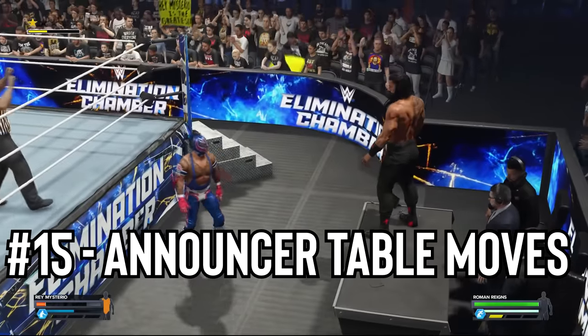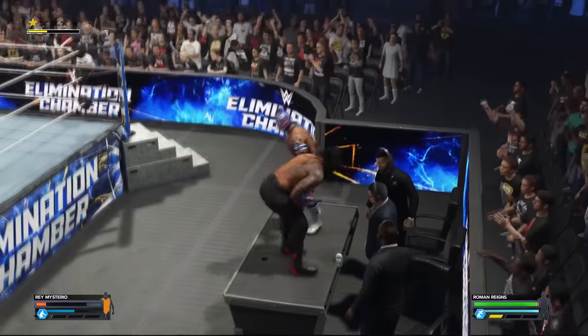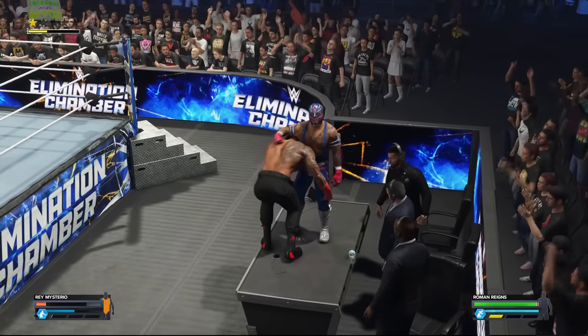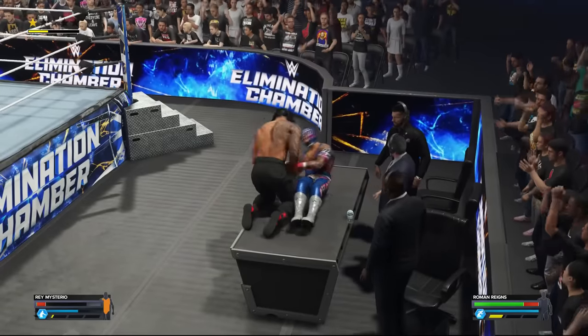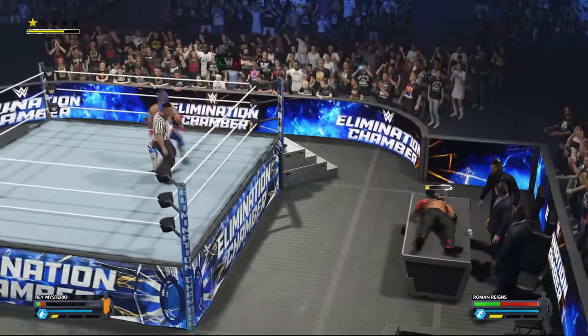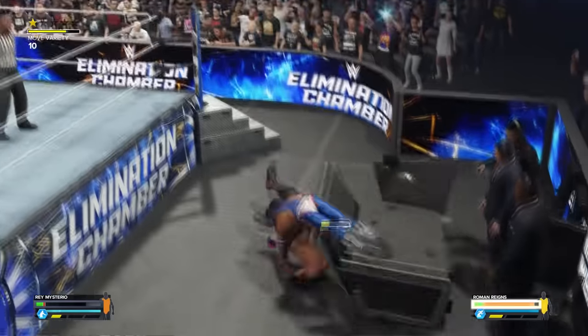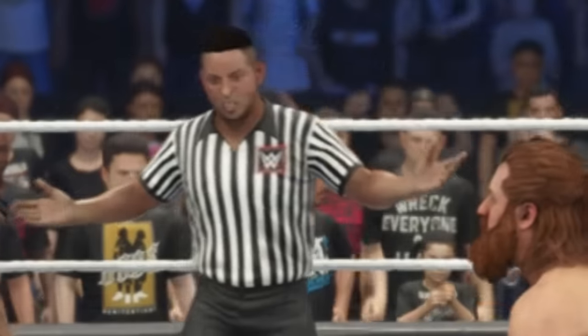Number 15: Announce table moves. Like the good old days of 2K14, you can now climb to the top of the announce table and take the battle there. Unlike previous games, however, not all moves will cause the announce table to break — you'll have to use a finisher or a dive onto an opponent laying on top of it. Normal moves will just see both superstars rolling off the announcer's table.